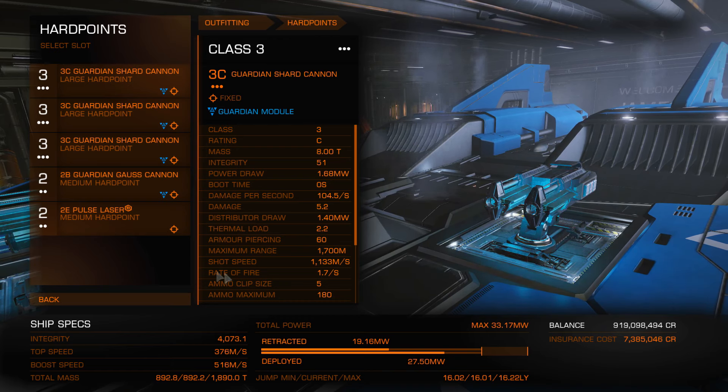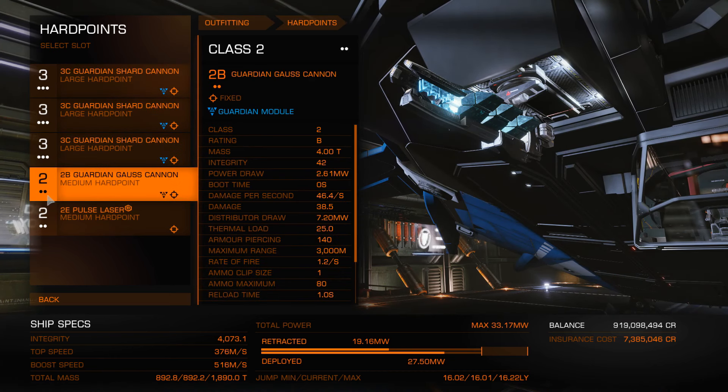For my ship, I use mostly guardian shard cannons because they do the most DPS, next to gauss shots, but gauss is more focused and does a little bit more piercing — don't quote me on that. Piercing comes into effect a lot in this game. With guardian stuff it's a lot of teamwork, so you have to work with your teammates, have some roles, or accommodate what they might be lacking — things like flak launchers, pulse lasers and so on. For your main DPS, we'll be using three 3C guardian shard cannons and also a 2B guardian gauss cannon. The shard cannons are basically frag cannons and the gauss cannon is basically a railgun. These do a lot of damage and really kill interceptors off fast.